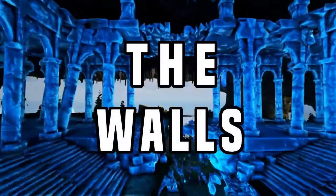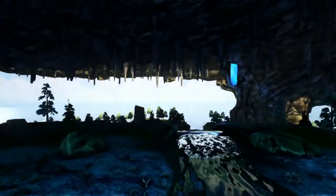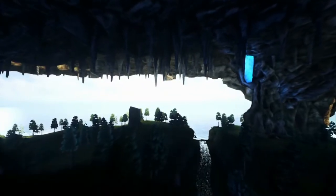Hey guys, welcome back to another episode of Colonization. This is season 2 episode 2 and today we're going to be building part of the walls that will separate the bastion from the rest of the world. This wall will have battlement style protective partitions on the top and will provide a sizeable barrier from which the settlement can defend themselves from outsiders.